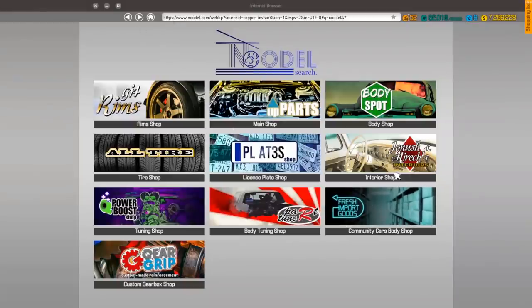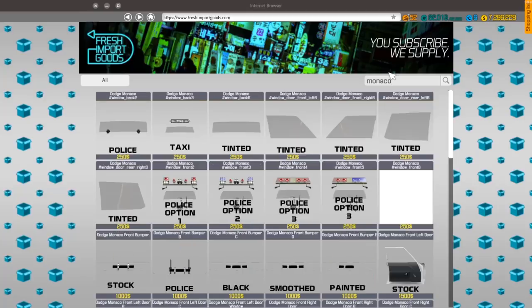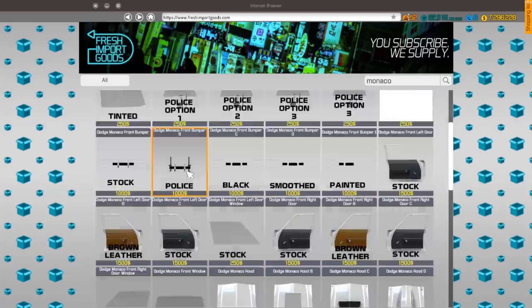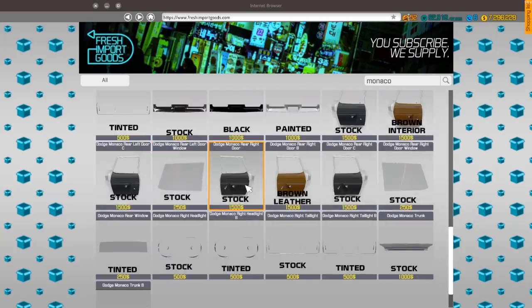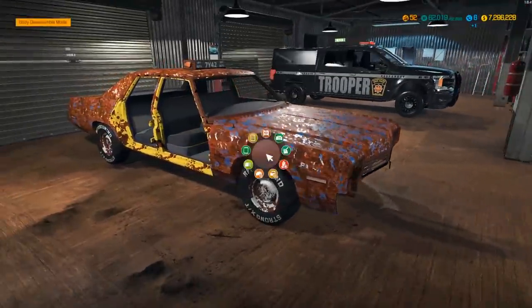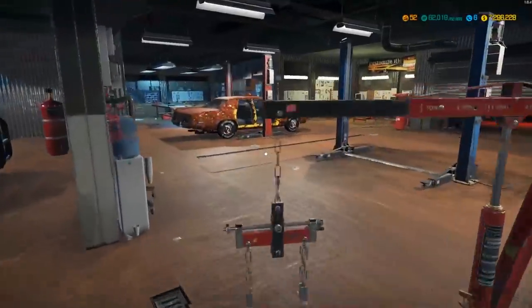Let me show you what the police stuff actually looks like on the Monaco. There's a ton of different police options — I'll probably go with police option one or two, probably one. You can also choose the interior, like brown leather and a bunch of other stuff. Super super cool. I am super excited for that, so let's get started — no more talking, let's actually get started.